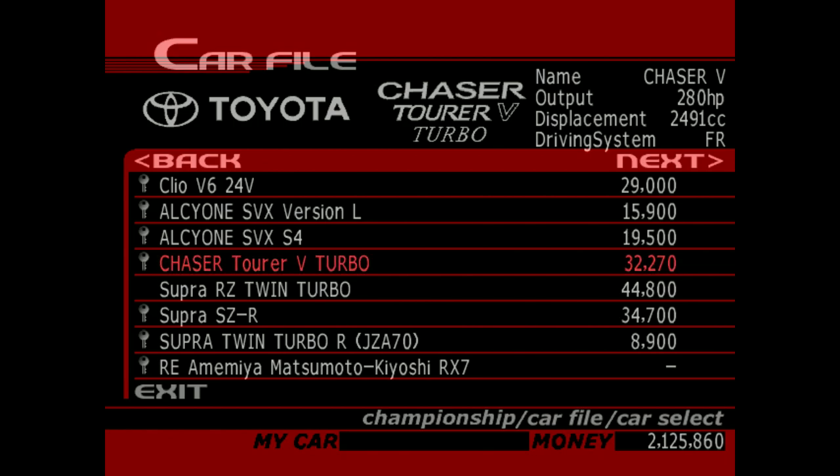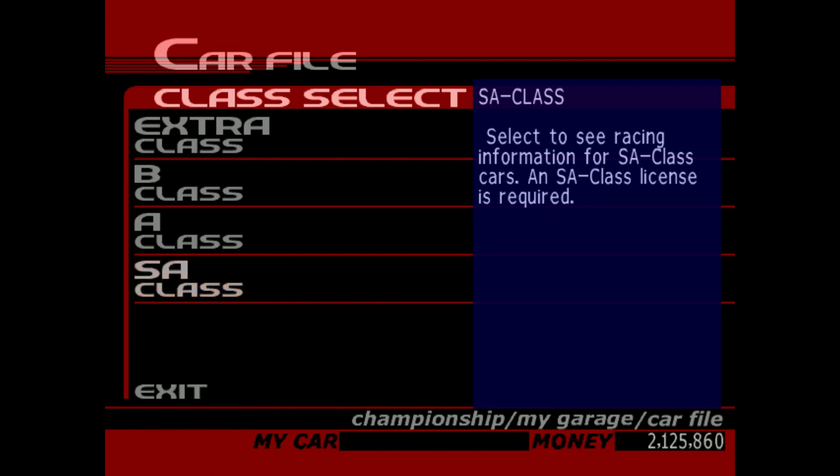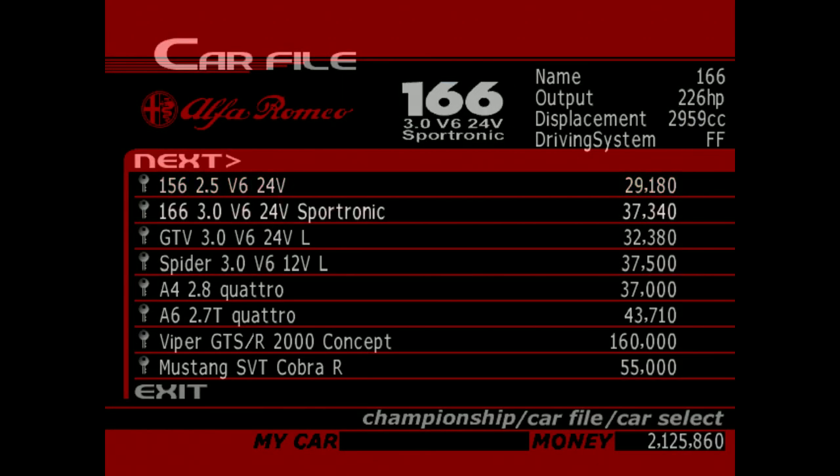The way to know about which cars you've owned is: any car you go to in the Car File screen, if it has a key, it means you've at least owned that car at some point or purchased it. You don't have to keep owning the car in order for the key to still be there. Once the game has detected that you've either bought or owned the car, that key stays there forever. It does not go away.